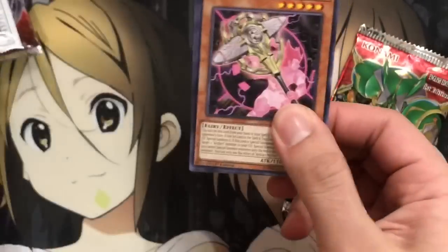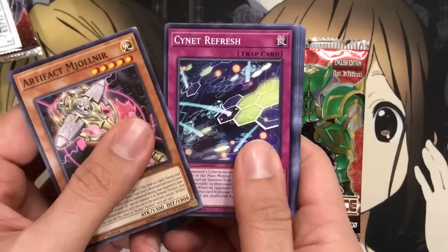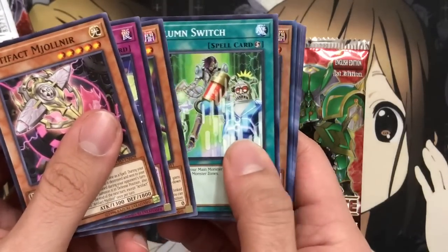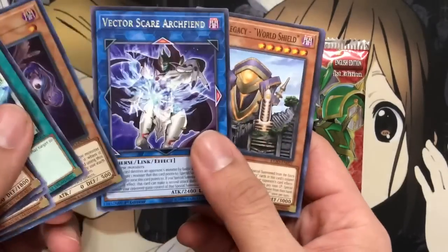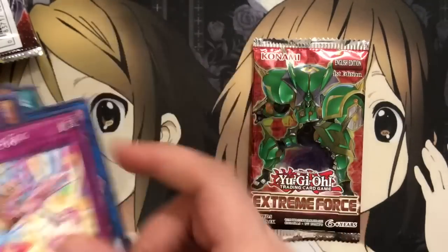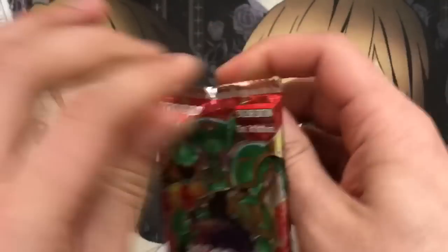Two Extreme Force left. I tried to organize it to look nice for the thumbnail, but there wasn't any way with five packs of Extreme Force. For this one we have another Vendred Core — so I've got doubles of those already — and a Vector Scare Archfiend. And the last pack, another Scramble Egg.